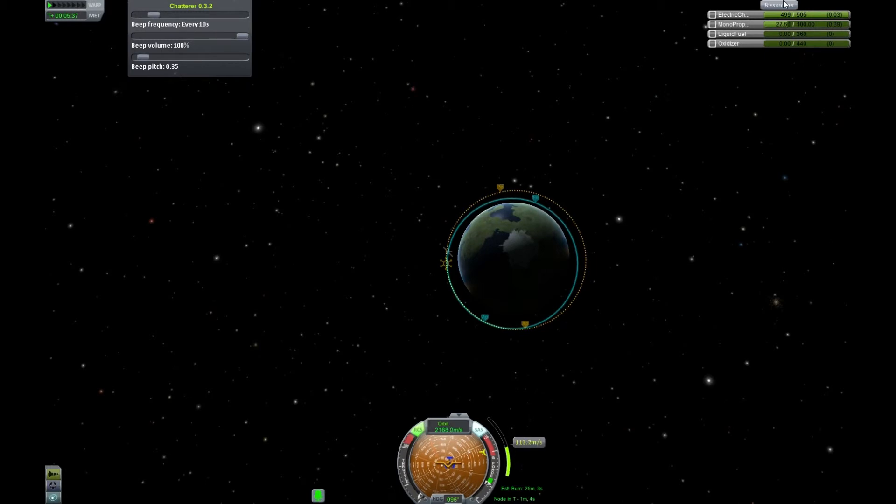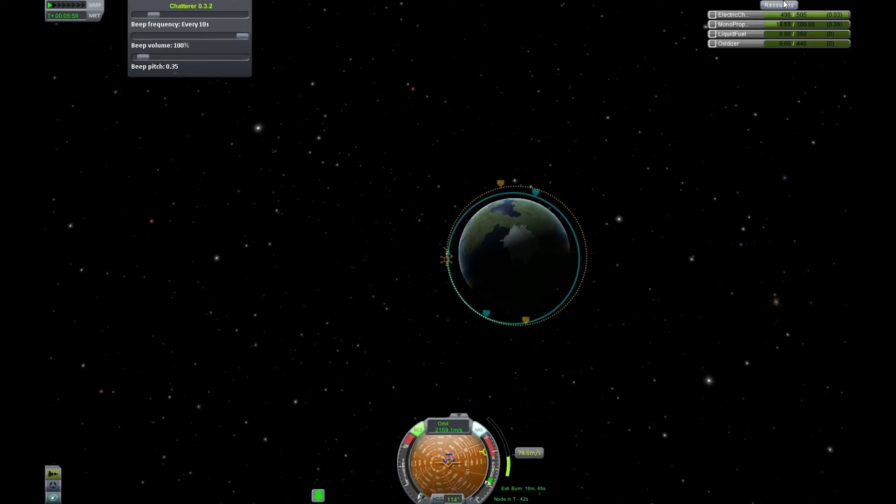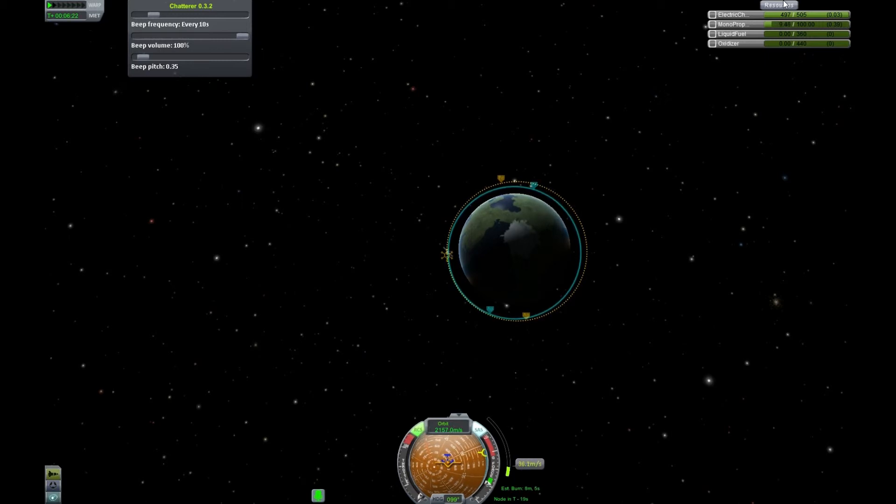Let's just watch that with the eerie beep of Sputnik - the chatterer mod is really good for probes, it really gives a bit more atmosphere to what's happening, especially with Sputnik. Sputnik was the first man-made object to go into orbit. I think it was with Laika the dog aboard - it was launched in 1957 by the USSR, and it really kicked the Americans in the space race. The beep could be heard from amateur radios all around the world, which was a real kick in the teeth for the Americans.